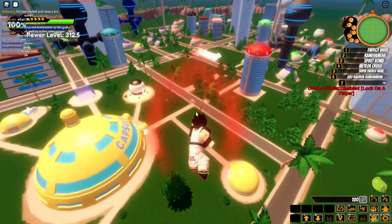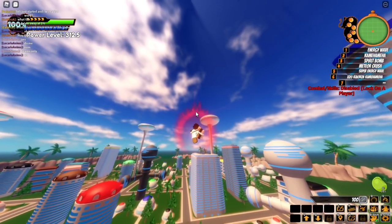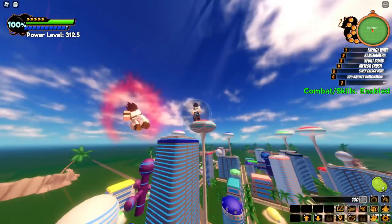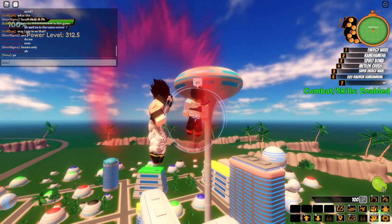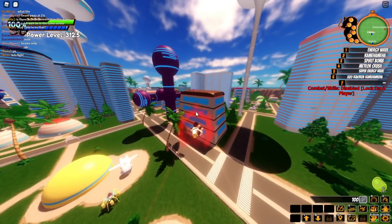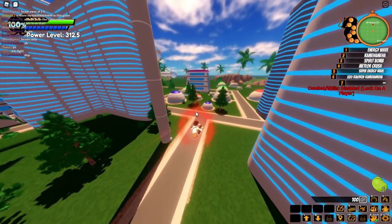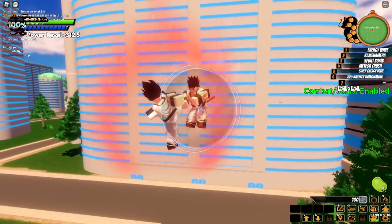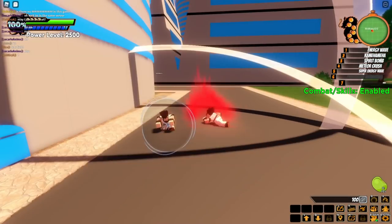Let's continue — I want to find a fight. This guy might be the right candidate. Is this a player? This has to be a player. Let's fight! Oh — I asked this guy to fly and he just logged out. One thing I definitely want to try is Kaioken Times 20 Kamehameha on a building, but I have to be locked on to use the skill. Wait, there's a person flying right here — they're not safe!